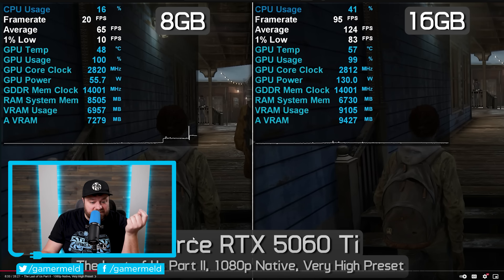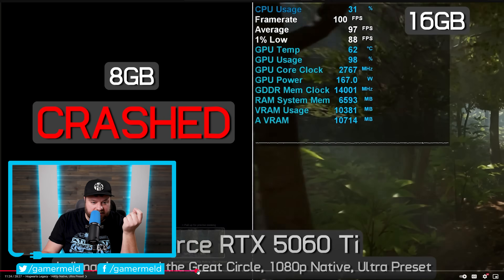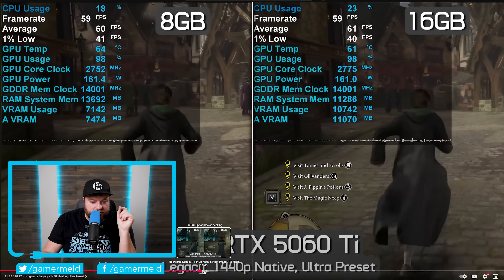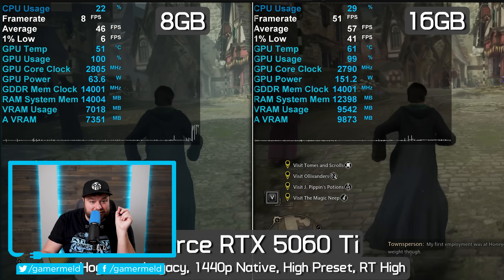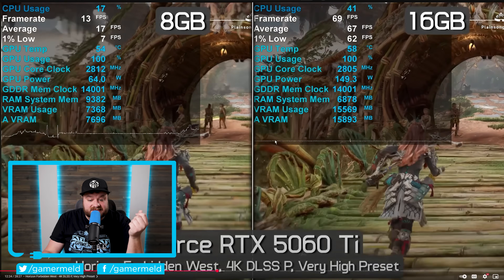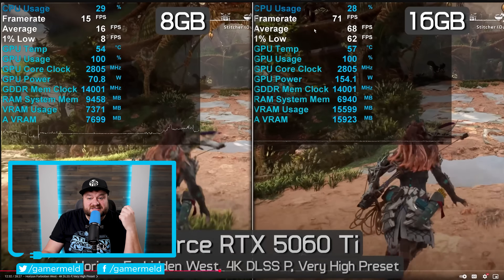We also have a crash right there in Indiana Jones. Then in Hogwarts Legacy at 1440p, it starts looking decent but then drops all the way down to 10 and below FPS with the 8GB card, while we're looking at 51 FPS with 16GB. Then we have Horizon Forbidden West at 4K, very high settings, DLSS performance mode — looking at 11–12 FPS versus 70–72 FPS. All in all, this GPU is a joke. The pricing is a joke. It's all a joke.